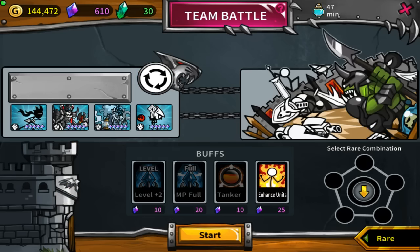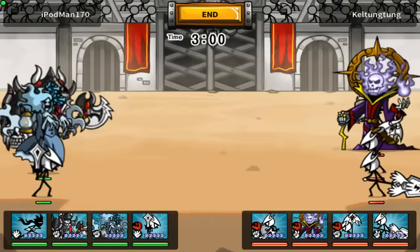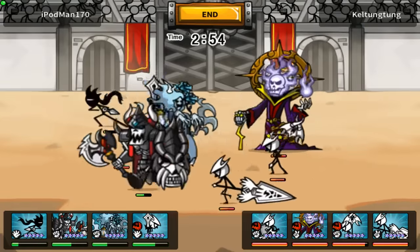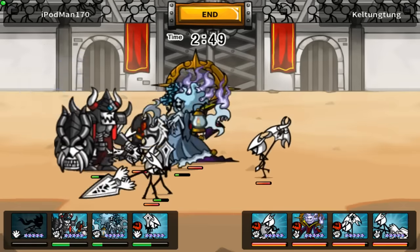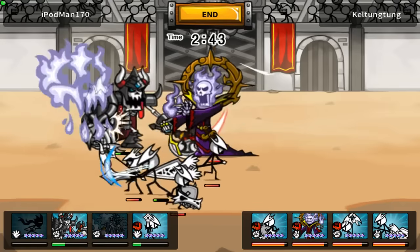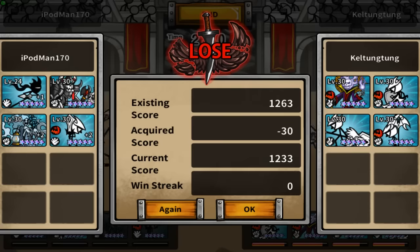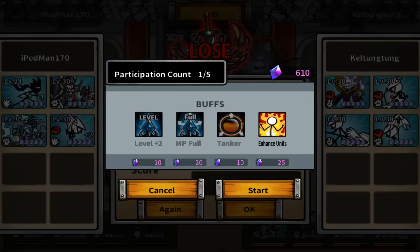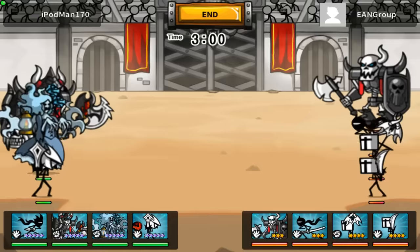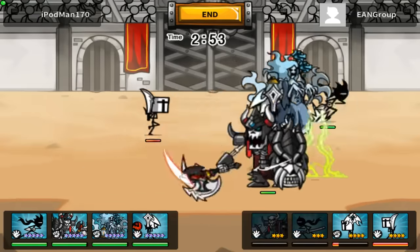I'm gonna do some team battle — I always lose team battle now after the update. Look what they match me up with; I asked for fair matchups but really. It's been a while since I got destroyed this bad. And it's not even a 100-score opponent — if I'm minus 30 I'm definitely not getting a 100 score. You better give me a 100 score; I've lost like four battles in a row already.